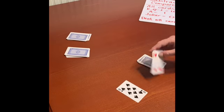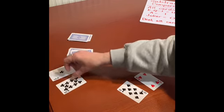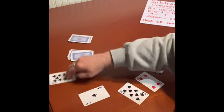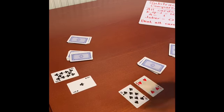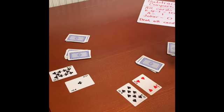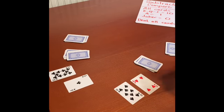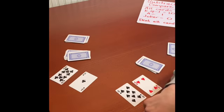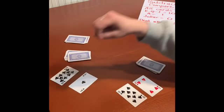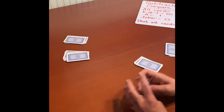One more try. An 8 and a 4. And Susie has a 1 and a 10. So I know that 8 minus 4 — I can figure it out in my head, count back, use my fingers, whatever I need to do — 8 minus 4 is 4. But 10 minus 1 is 9. And since 9 is greater than 4, Susie gets those cards.